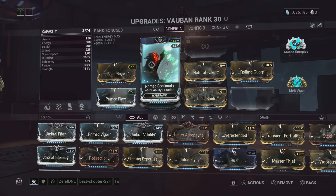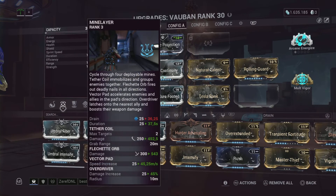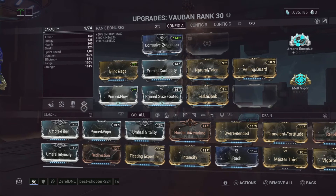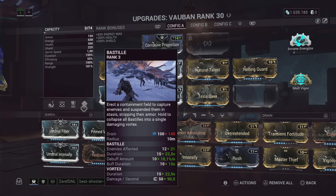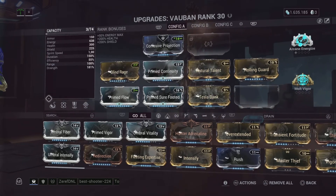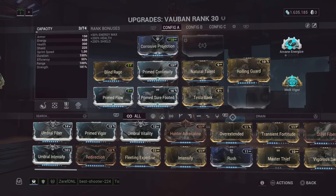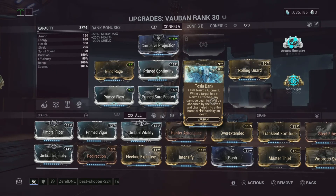Primed Continuity for the duration on Flechette Orbs and Bastille slash Vortex. Natural Talent to cast everything faster. Rolling Guard for the survivability. And I already talked about Tesmaban.